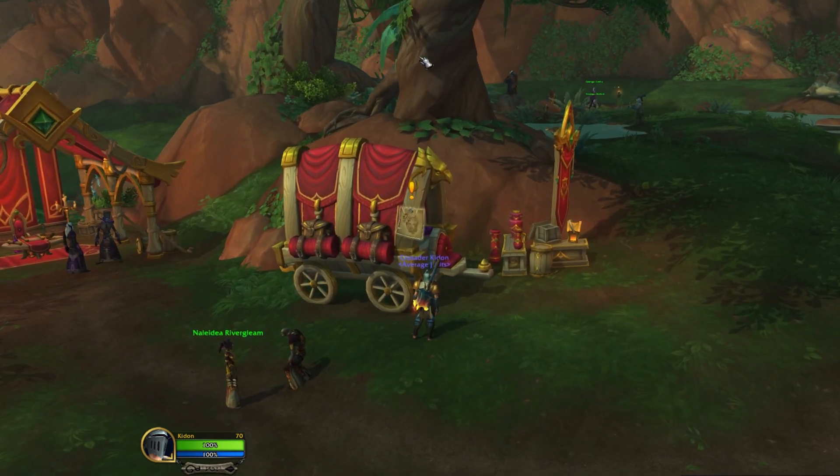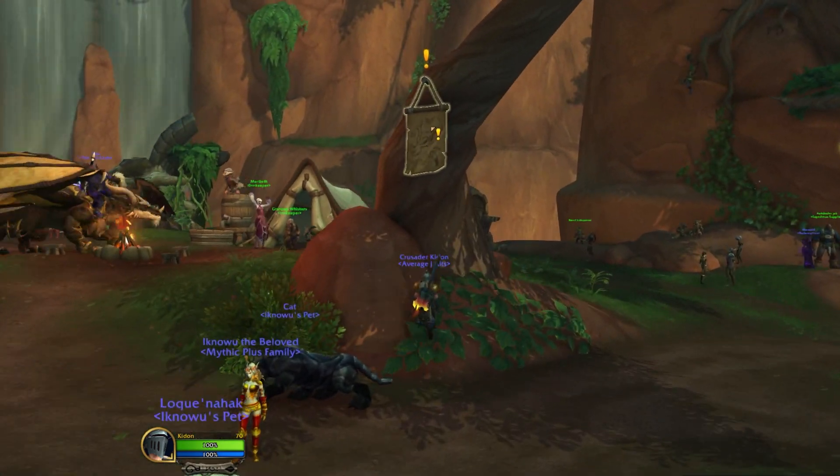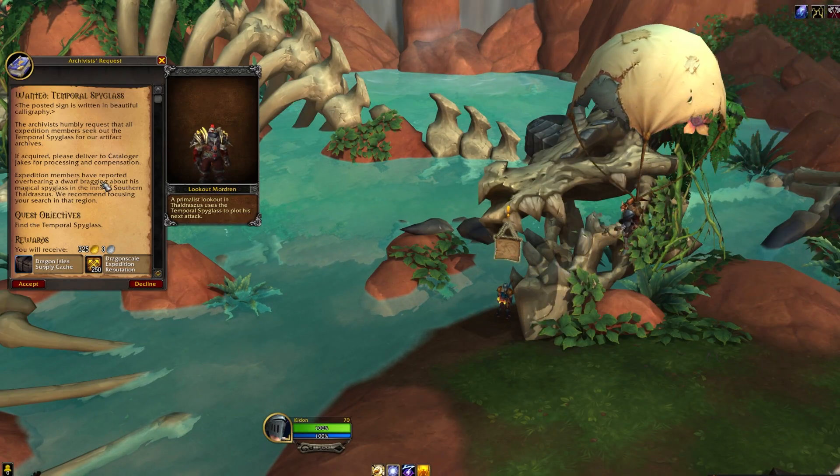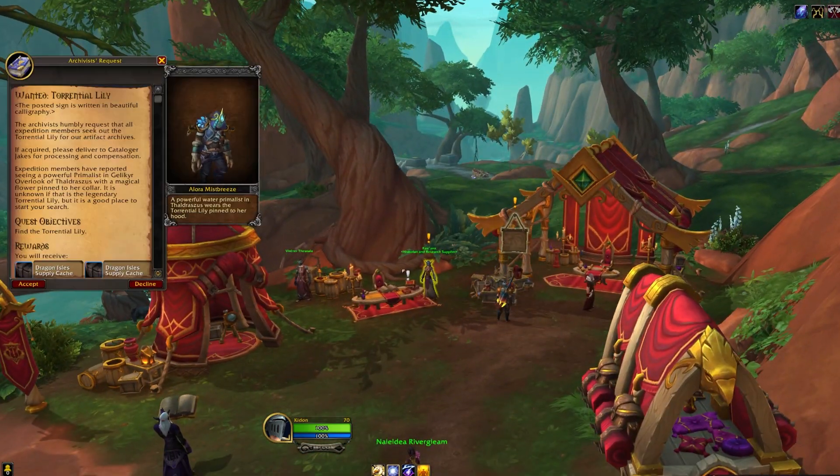Every week there will be two quests available at the Dragonscale Expedition Camp, which are obtained from various posters located there. The quests typically involve killing an elite enemy, but can also include dungeon quests.